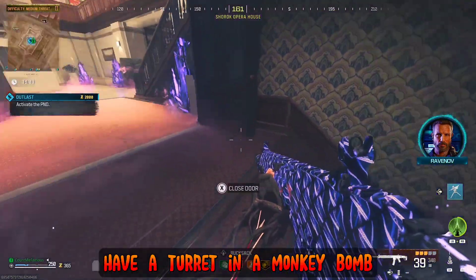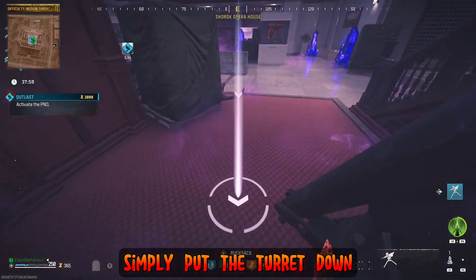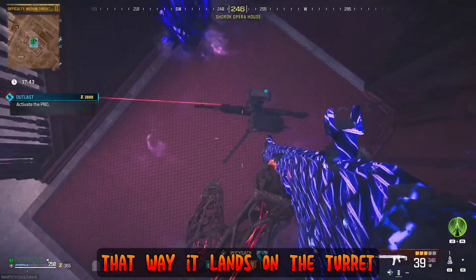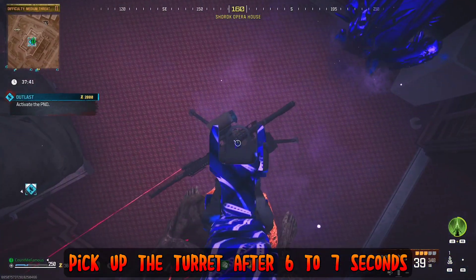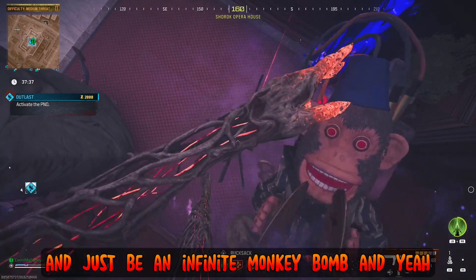Have a turret and a monkey bomb and set up a monkey bomb glitch. Simply put the turret down, jump on top of the turret, and then throw a monkey bomb at the middle of the turret so it lands on the turret. When done correctly, pick up the turret after 6-7 seconds and it should fall to the ground and just be an infinite monkey bomb.